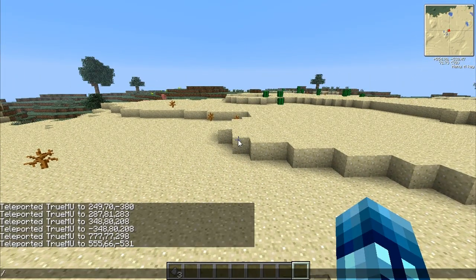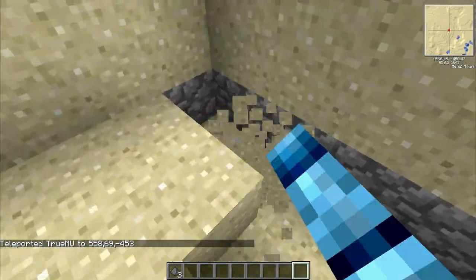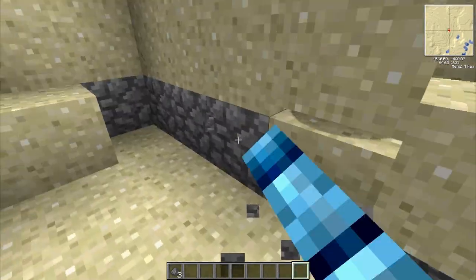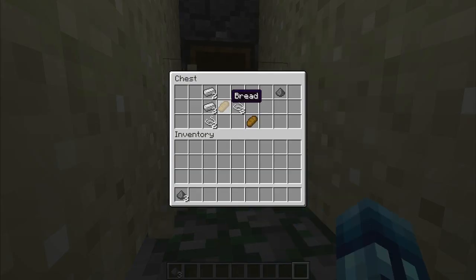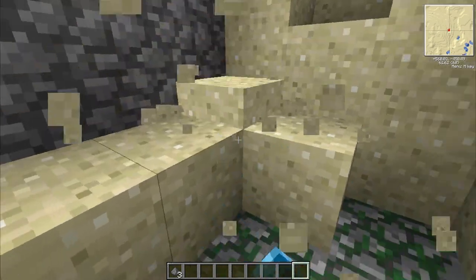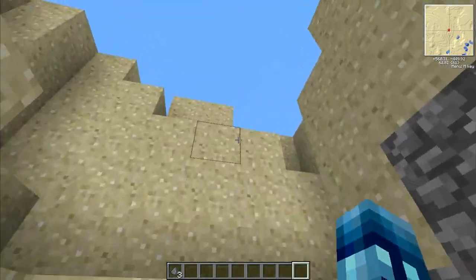The next spawner is at 558, negative 469, and then negative 453. We teleport there — I think this is it right here. We dig down more. It's like an outline of the dungeon, pretty cool. We have to get rid of all this sand — dungeons in the desert kind of suck for that. There's probably just this one chest — nothing big, but you can get some mossy cobblestone and good stuff. The last spawner is at teleport 767, negative 336.